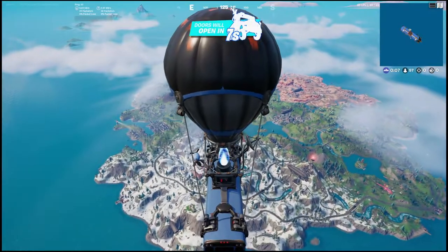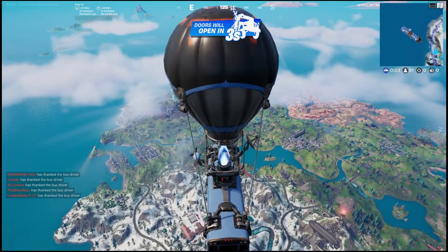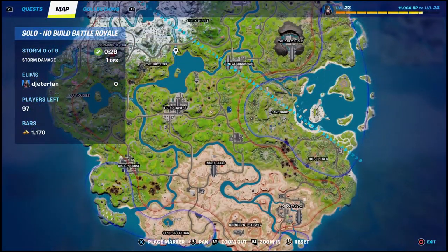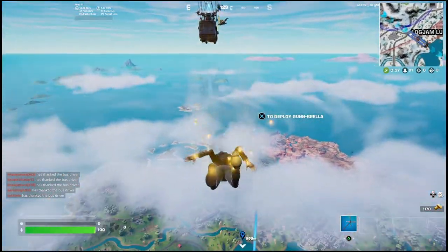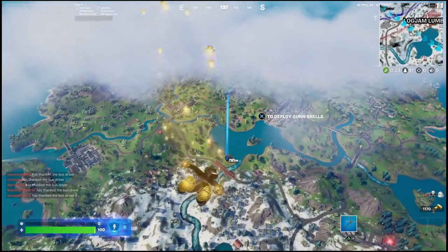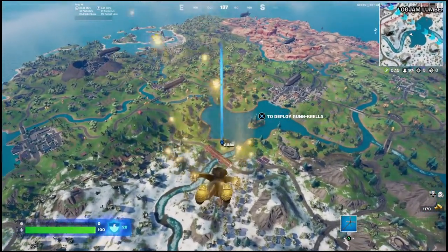I'll show you guys exactly where it is. Luckily enough, this is a pretty easy challenge to complete — all the chips are right next to each other. The only thing you're gonna have to look out for are some of the other players. If you guys want to come over to Loot Lake, it's going to be right here in the middle of the map. If you guys are new to the channel, definitely be sure to subscribe so you don't miss any future guides on the Omni chips or even just the weekly challenges.